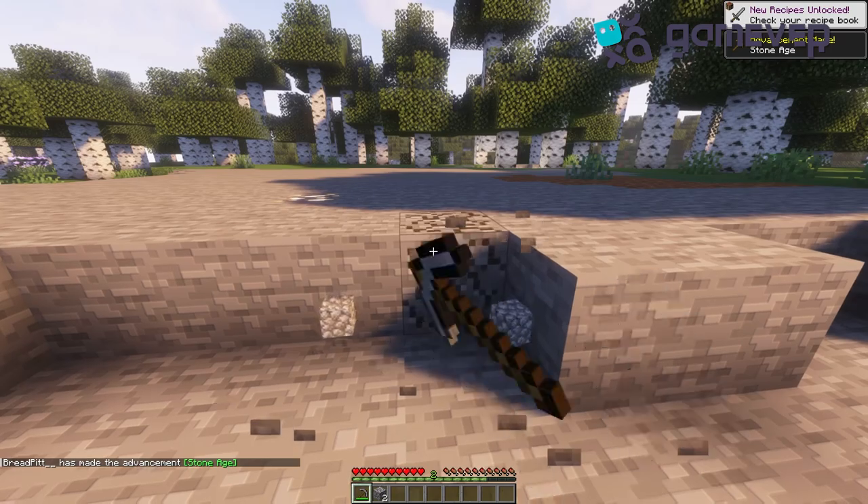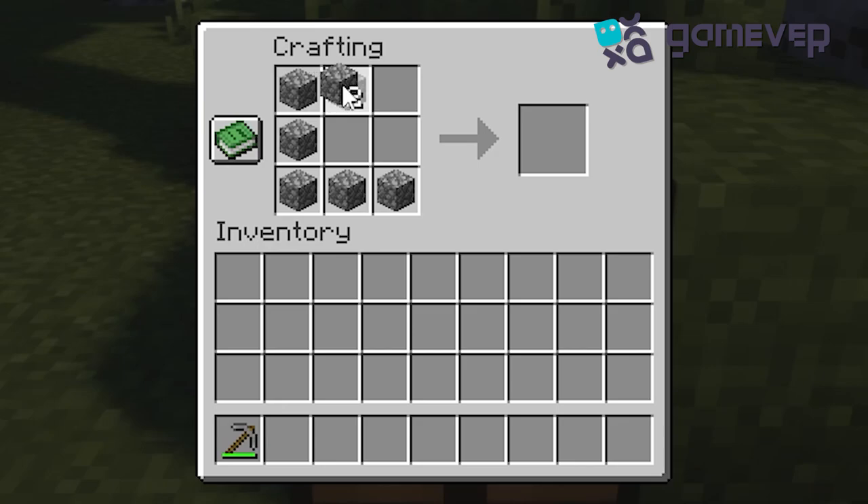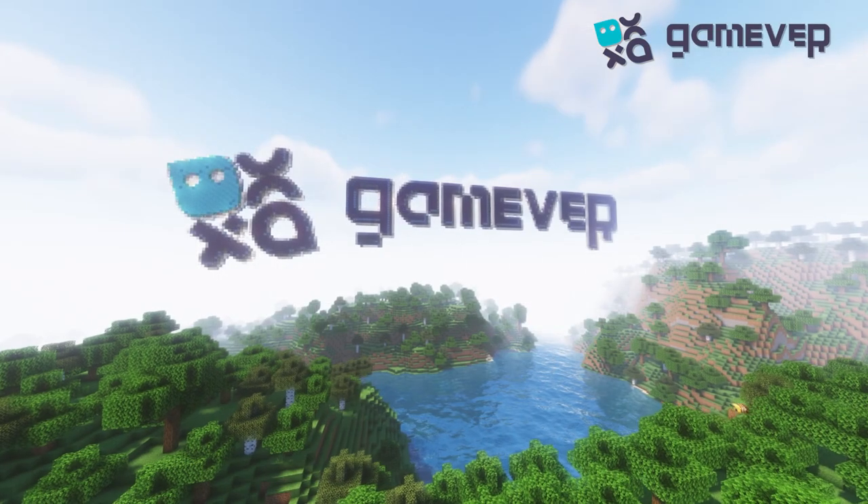Next, head to your crafting table. Arrange the cobblestones in a square, making sure to leave the center slot open. And there you have it, your very own furnace.